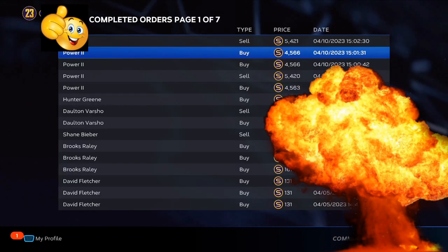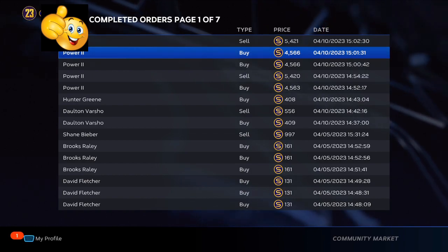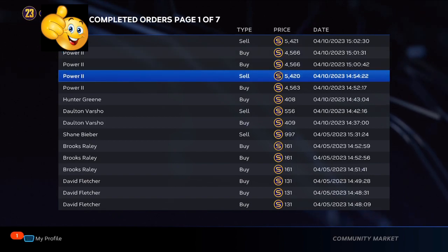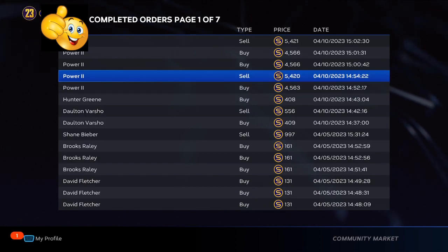So as you can see on the right-hand side, that's already completed. When you go to completed orders, you can see you bought it for around 4,500 and sold it for around 5,400. You walk away with about 375 to 450 stub profit.